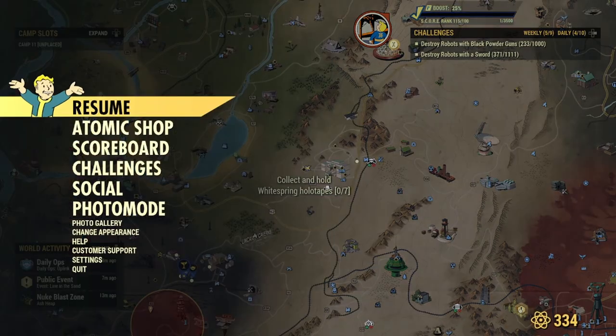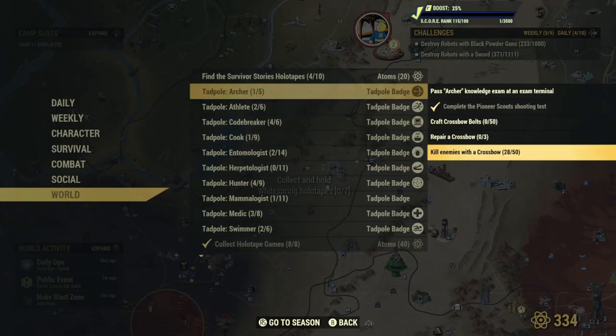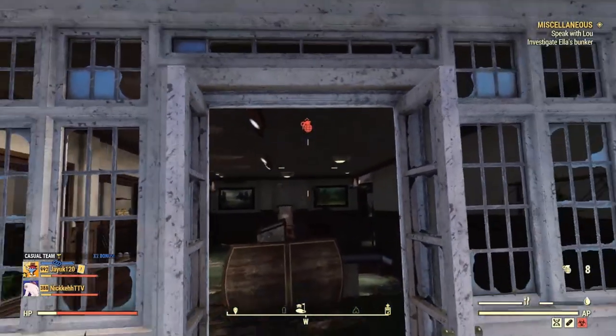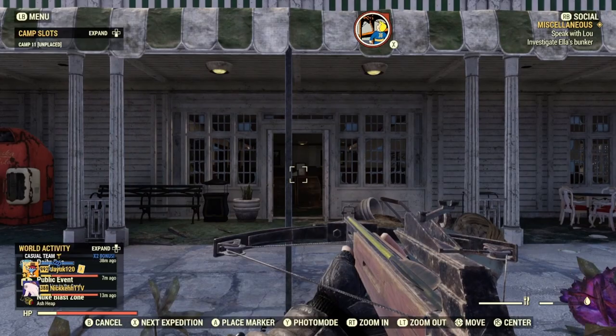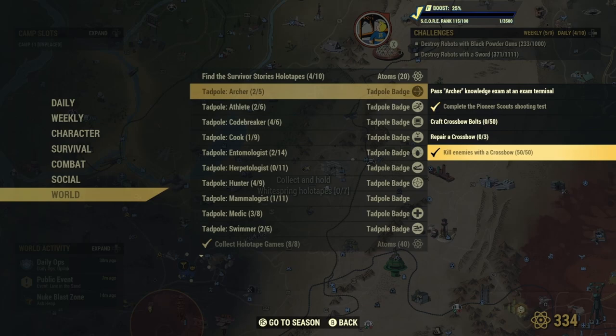Depending on how far you are progressed in the game, if you're able to get your hands on a grenade called the Nuka Grenade, this method works for all challenges. Put on Grenadier and Demolition Expert, throw the grenade, and you'll be able to kill enemies in large clusters. With just one to five grenades and a couple of server hops, you're good to go — this will be cleared in seconds.